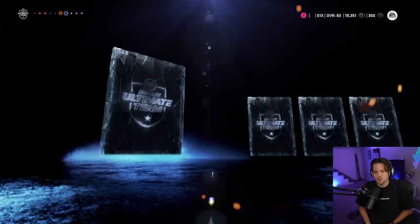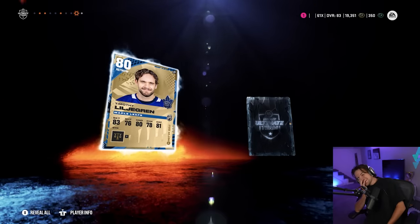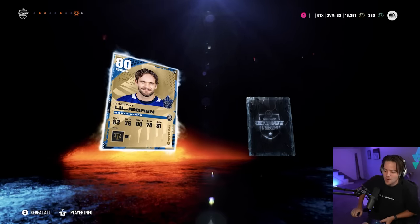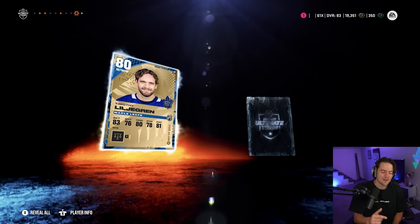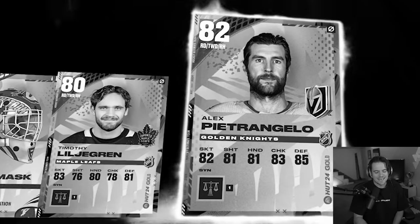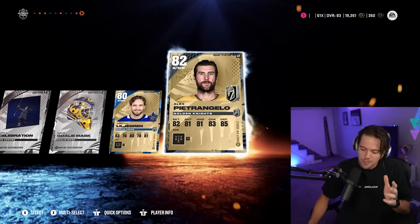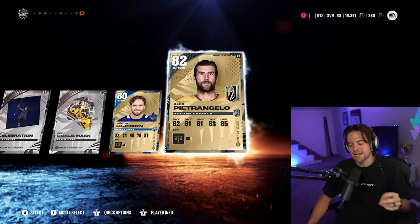An 80 overall, Dubay. Two cards left. Another 80 — we need one last one, an 84 to go alongside our 83. This one is a guaranteed 80-plus overall card in 3, 2, 1 — and an 82 overall, Petrangelo. It could have been better, it could have been worse. We got an 83, we got an 82, but unfortunately our horrible pack luck does continue.